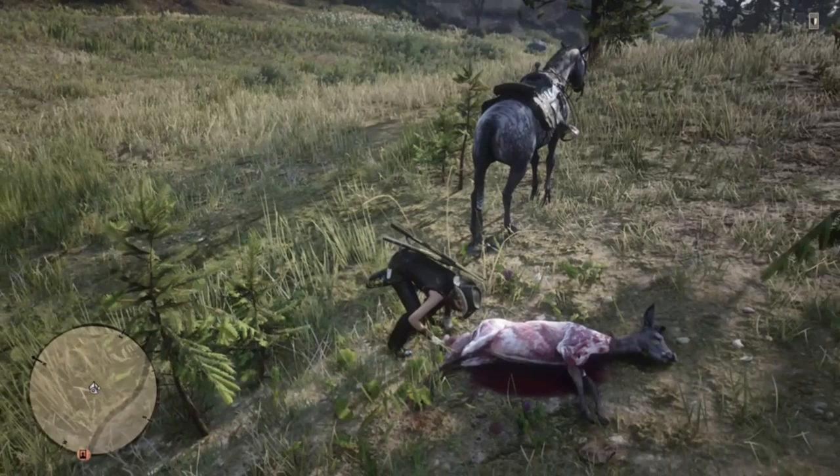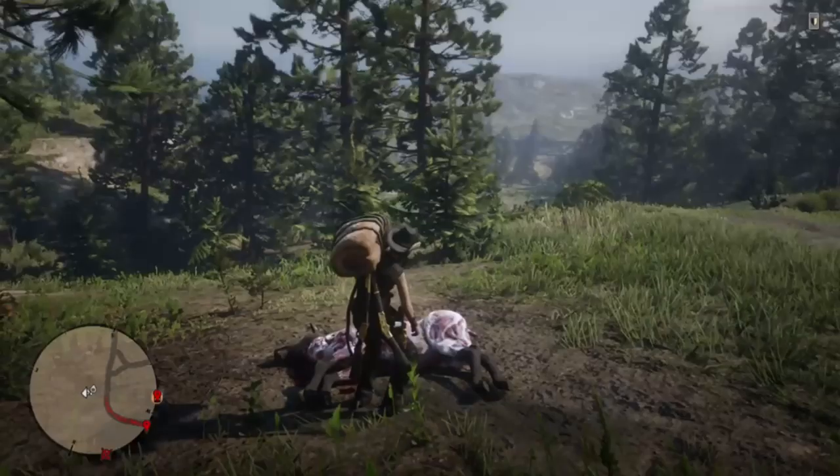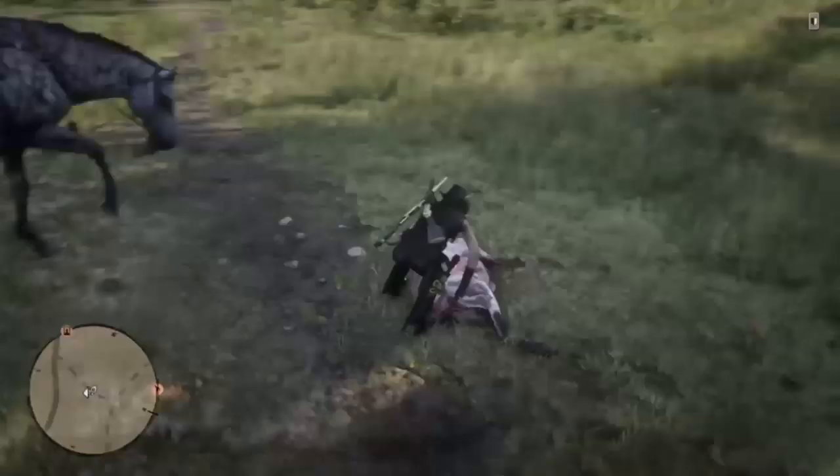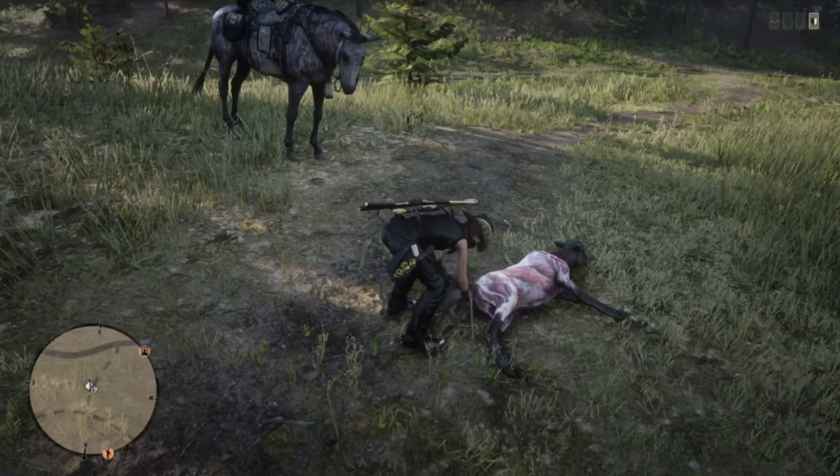As far as venison, you can get these from deer, pronghorn, and elk — I'm going to show you in the next clip as well. I'm not going to concentrate too much on that because you can find deer everywhere on the map. As far as your mutton, you can get these from ram, bighorn sheep, goats, and regular sheep.